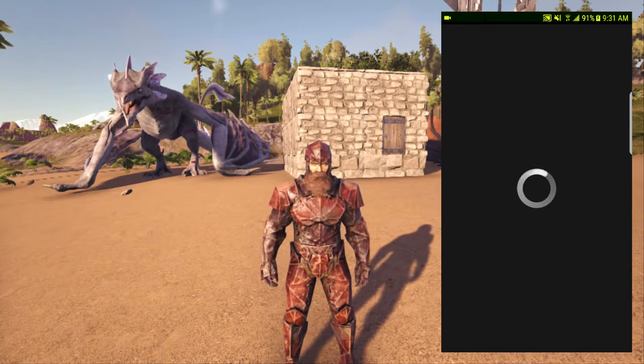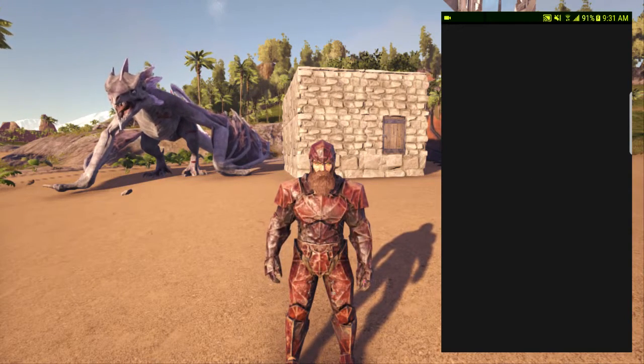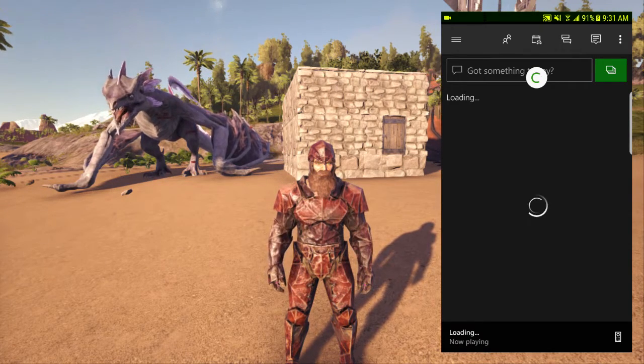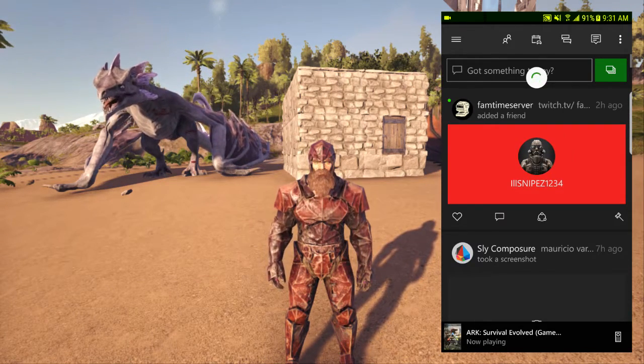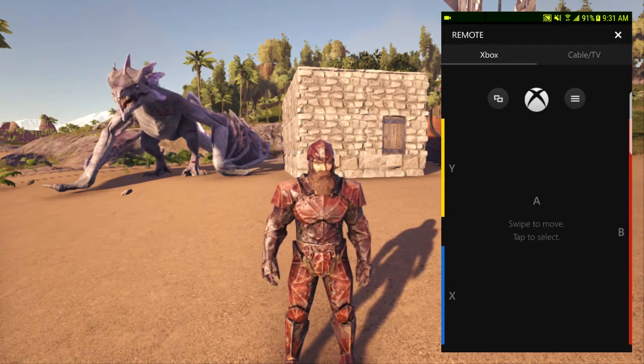You just have to have the Xbox app connected to the account you have on your Xbox. Let it load in — this is the only thing that troubles a bit, having to wait for it to load. At the bottom it says ARK Survival Evolved, and I pressed the little remote button.